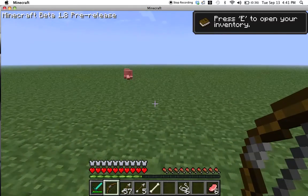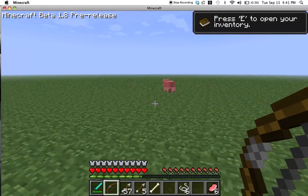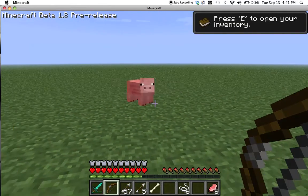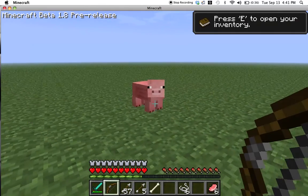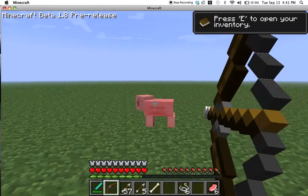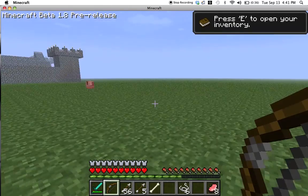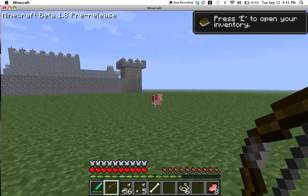As I'm going near these pigs, you may have noticed another feature. Pigs have little noses now, like actual snouts — see right there? That's another cool feature.